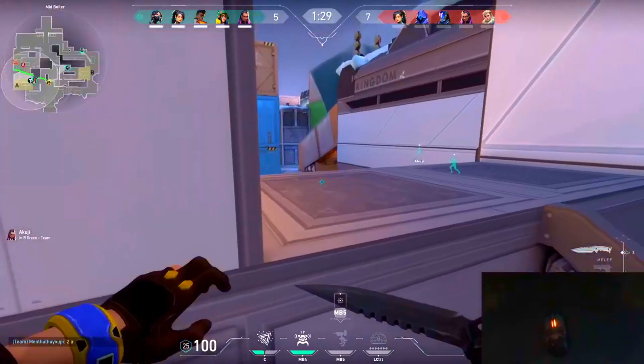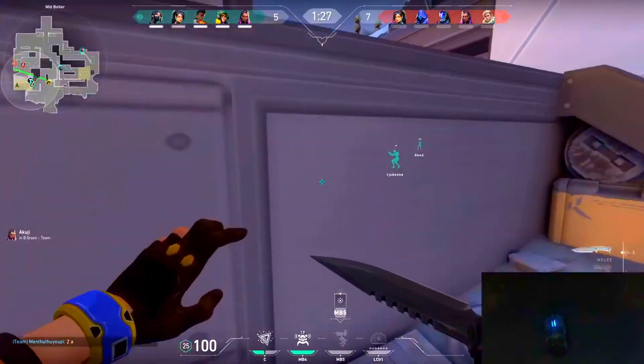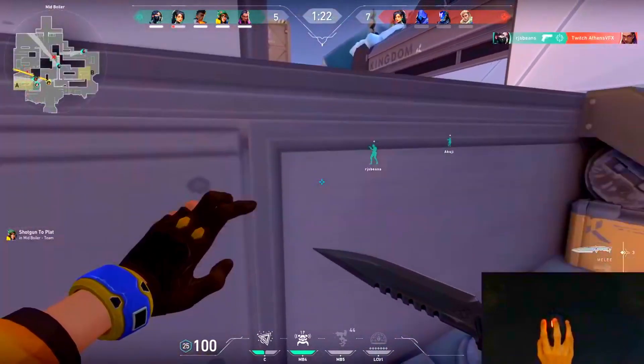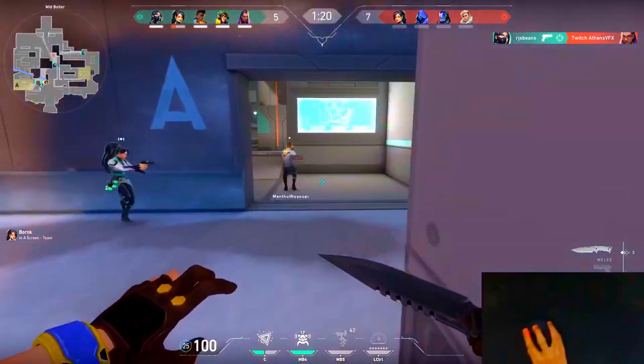If you're just trying to look at mid, you could stand right here and just keep on jumping. You'll see how many people go on top of 2 and under 2. And from there, if there's not already an Alarm Bot in Kitchen, you could go there with your shotgun.